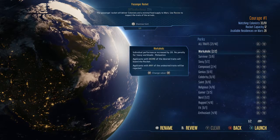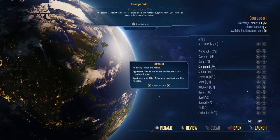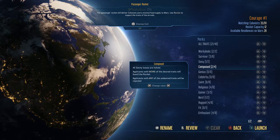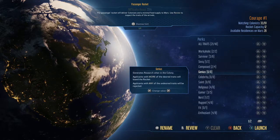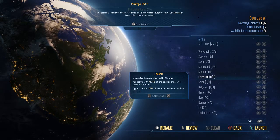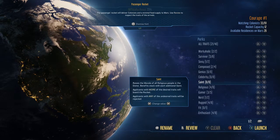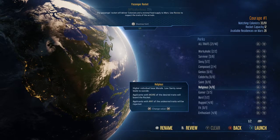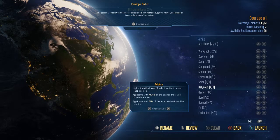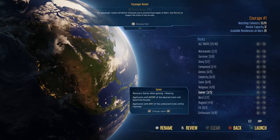Under perks you can get workaholics, survivors, people with greatly increased birth rate, composed colonists where all sanity losses are halved, geniuses who generate research when in the colony, celebrities who generate funding, and saints who raise the morale of all religious people in the dome.